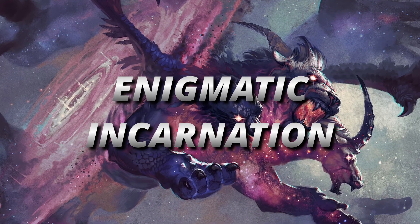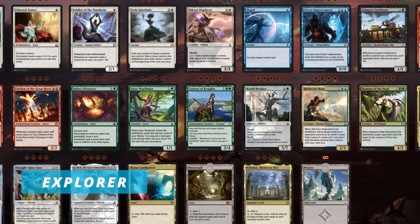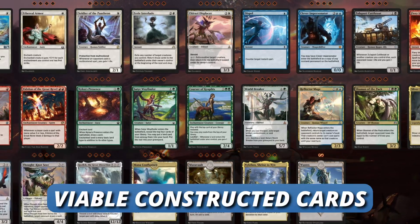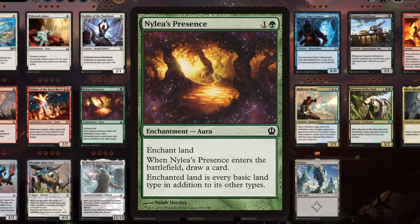Hello everyone and welcome to another Explorer video. We are going to be continuing our journey into finishing the Explorer Anthology, checking out the cards that are viable in constructed play, and today we're going to be checking out Nylea's Presence.